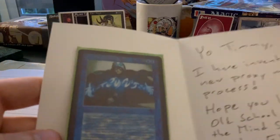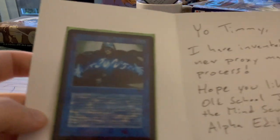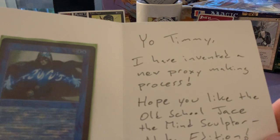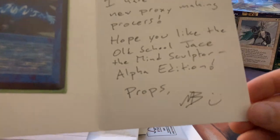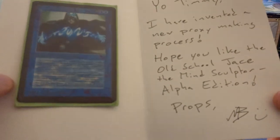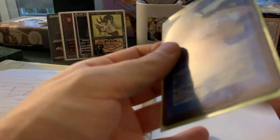It's an old-bordered Jace. Let's first read the message: 'Yo Timmy, I have invented a new proxy making process. Hope you like the old school Jace the Mind Sculptor, alpha edition.' Thank you, man. That's so funny. It's sent by Morgan — thank you, Morgan.